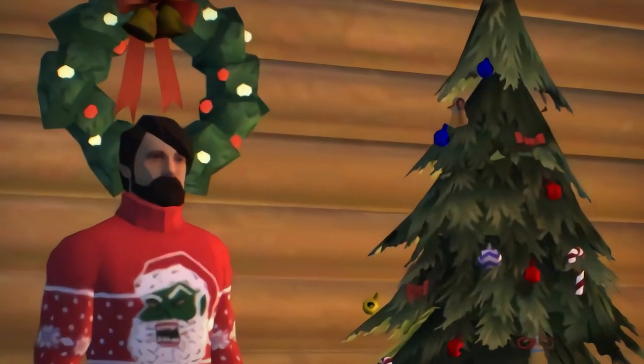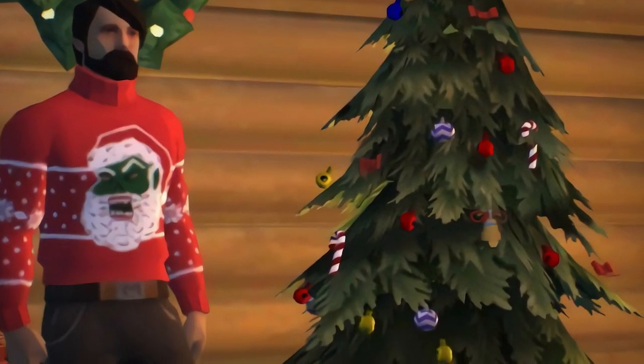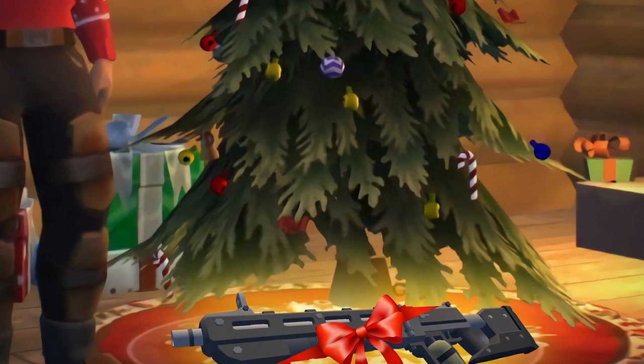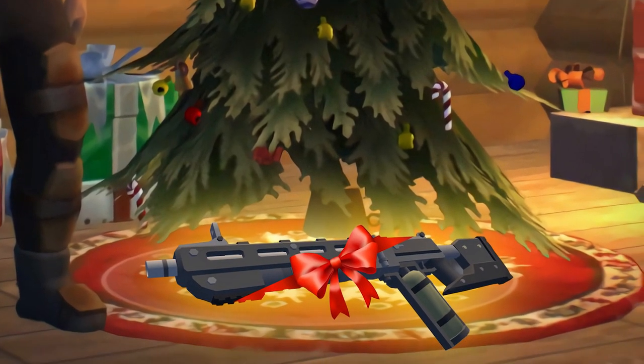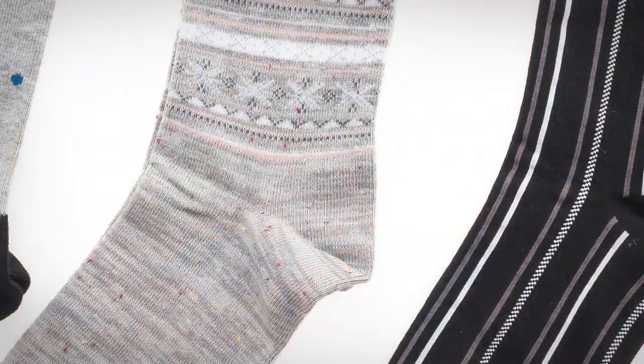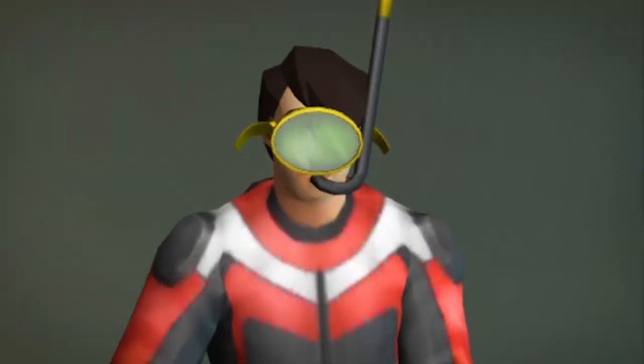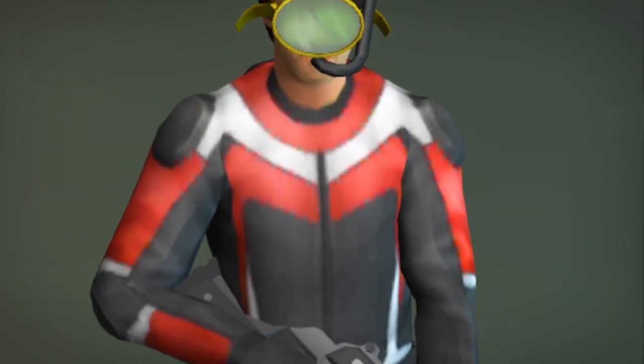Imagine it's Christmas morning in Last Day on Earth. You rush downstairs to see what the Raiders got you this year, and waiting under your Christmas tree is a brand new harpoon. A harpoon is kind of like getting socks for Christmas — it's not a totally useless gift, it does have some utility, but overall it's not really that exciting to get your hands on one.